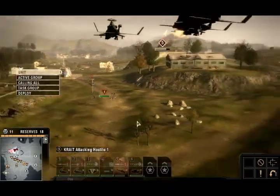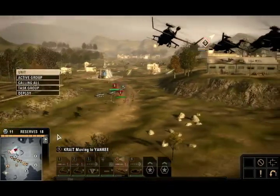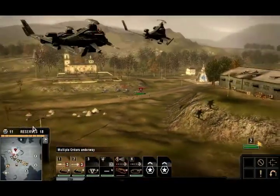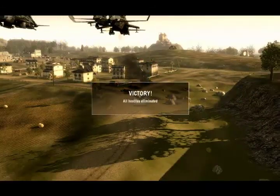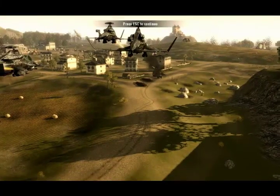Unit 5, move to Yankee. Task Group 1, attack hostile 3. They'll get shredded. Handle's here, pretty bored. Mission accomplished. This one's in the bag. That's what happens when you take a CSM. After action report collated, it's your hand. Unit 6 — it's the right. Unit 7, you...